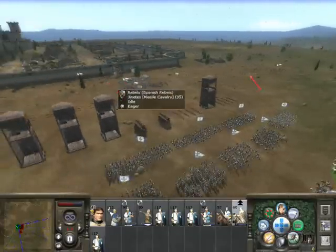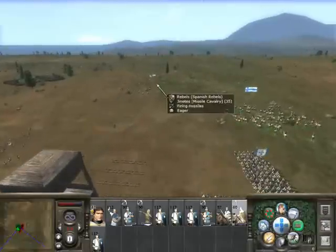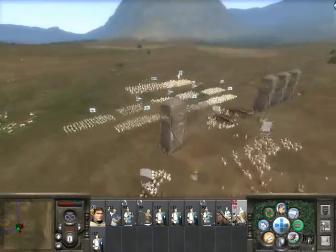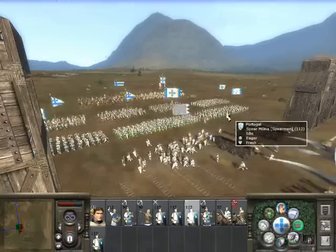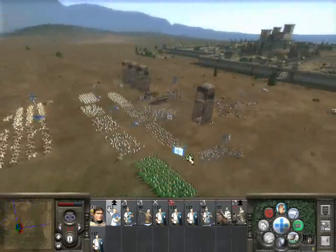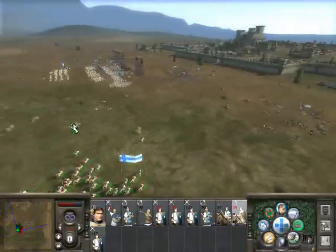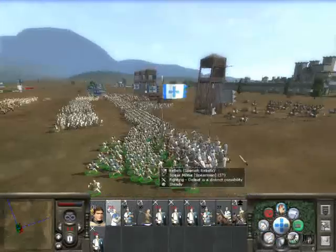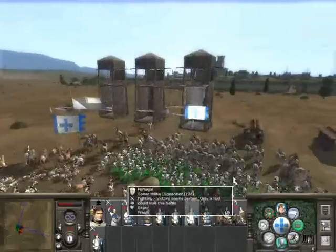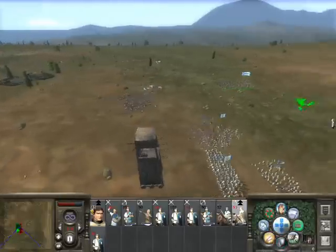There's some javelin cavalry over there. I'm going to send my javelin cavalry right after. I'm going to put them on guard run so they don't get destroyed. Guard run is a good thing. They charge their cavalry right into a spear - victory will be ours. Okay, they're going for a flank attack here.